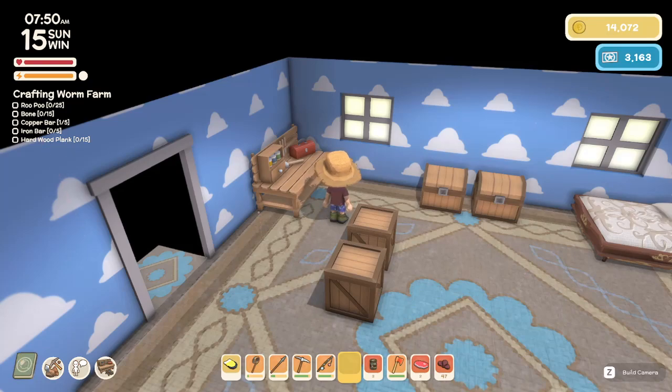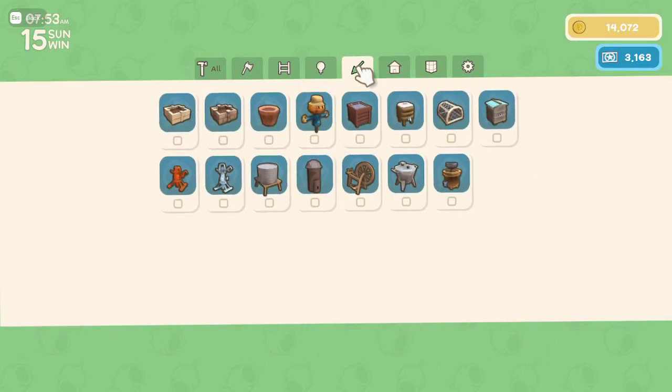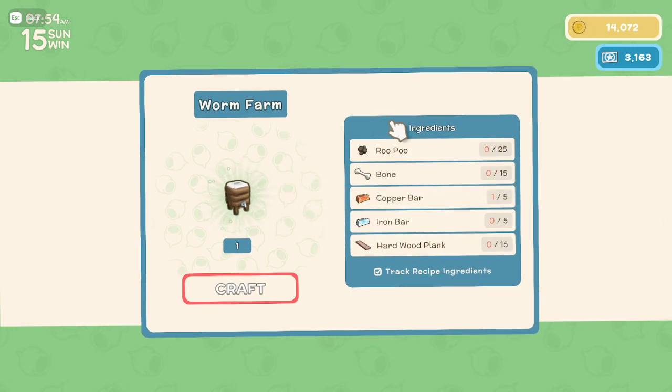All right, citizens one and all, welcome back. We are back with more Dinkum. We finally got something that I didn't even know existed until the other day. Bug-catching level 20 — you unlock the worm farm.